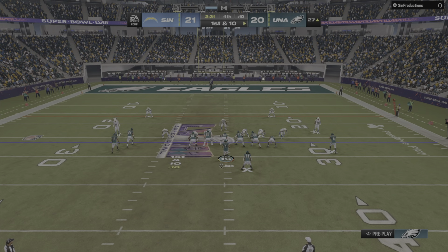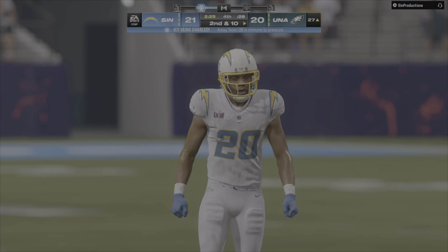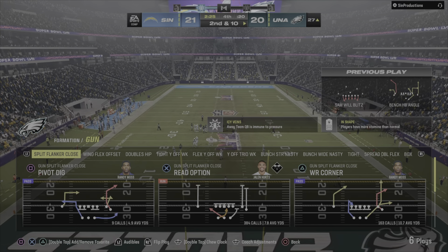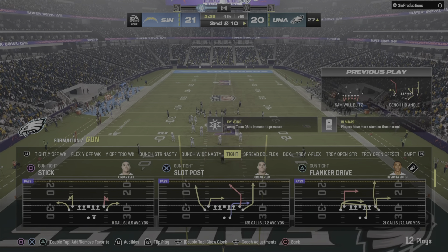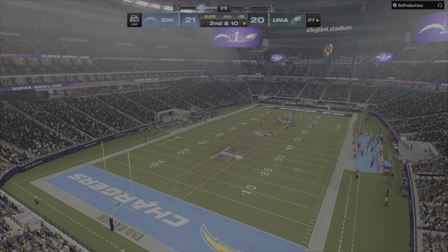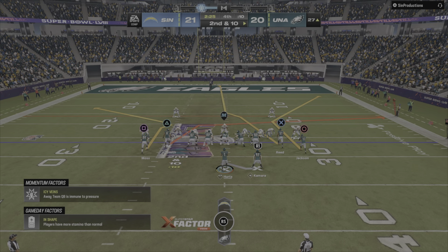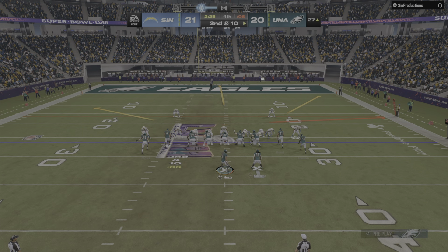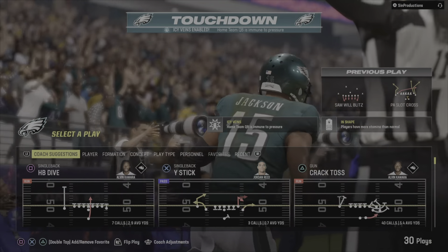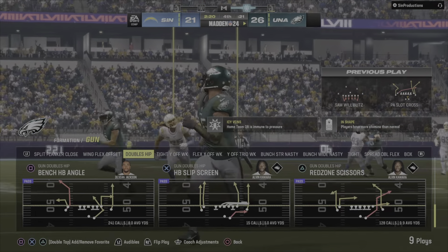Instead of forcing something on third down, he bought time outside the pocket waiting for someone to come open — and when he did, put it on target for a big play and a first down. Second and 10 — Hurts — and this is caught — TOUCHDOWN PHILADELPHIA! Deshaun Jackson, 27 yards. The Eagles answer back with a touchdown of their own to take a fourth-quarter lead. Plenty of scoring of late and the lead changes hands in the fourth quarter.